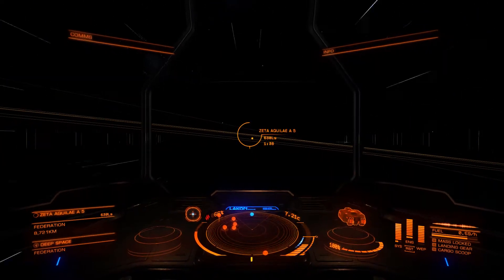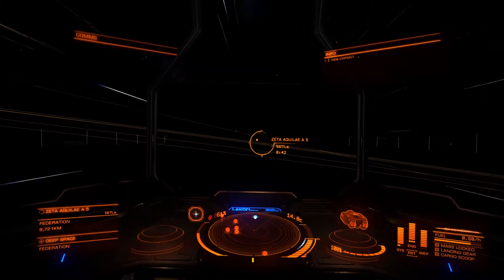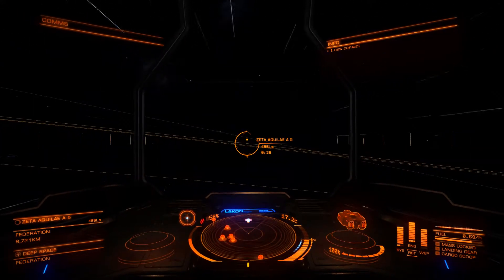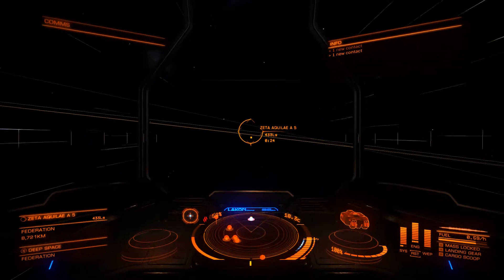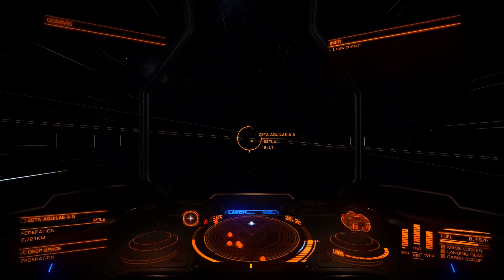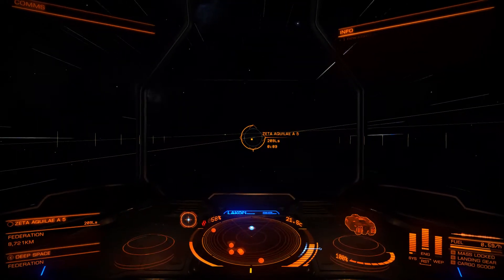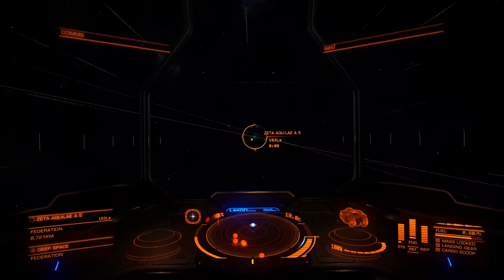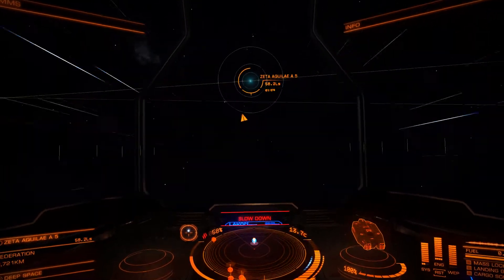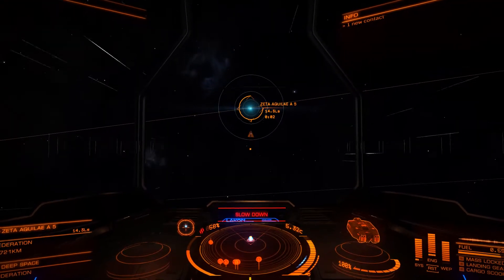As you guys can see, I upgraded my Cobra into a Lakon Type 6 since trade is actually the most profitable thing to do right now. I want to be able to save up some spare money so when the expansion packs come, I can really enjoy myself instead of trying to grind out money to buy new ships. I'll just grind money now. That wasn't too bad — I can actually show you guys the water world after this. Let's just see how far it is after we visit this high metal content planet.